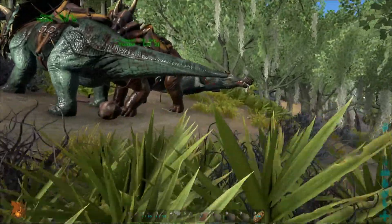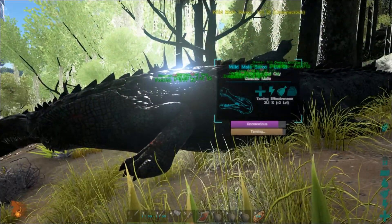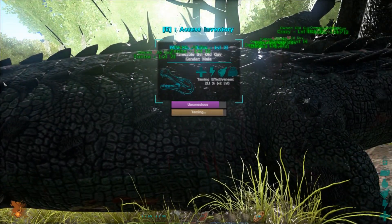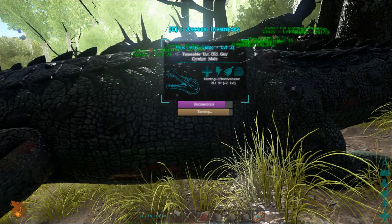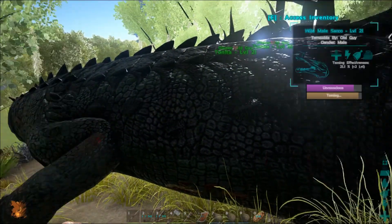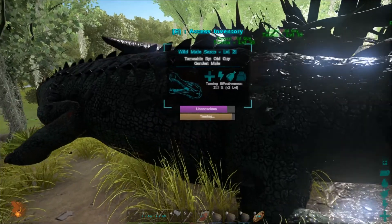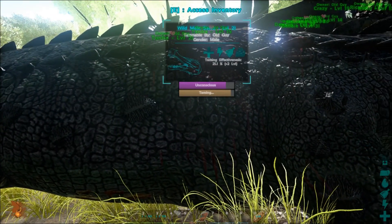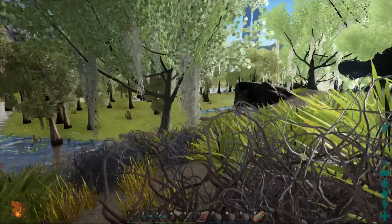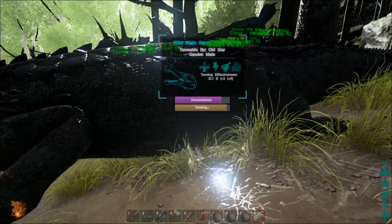We were moving up, coming this way, and it started getting dark. This big level 21 sarco started attacking us, and so I was able to actually knock him out and start taming him. Just a little while here, I'm going to go ahead and have my first sarco. He doesn't have too much longer to go — I'll probably have to pump him with some more narco berries. He's actually taken quite a while to tame, probably at least an hour and a half to two hours already, with probably another ten minutes left to get him trained up. He's a male sarco, so I'll probably at some point also look for a female, just so I get that 33% boost with mate boosting.